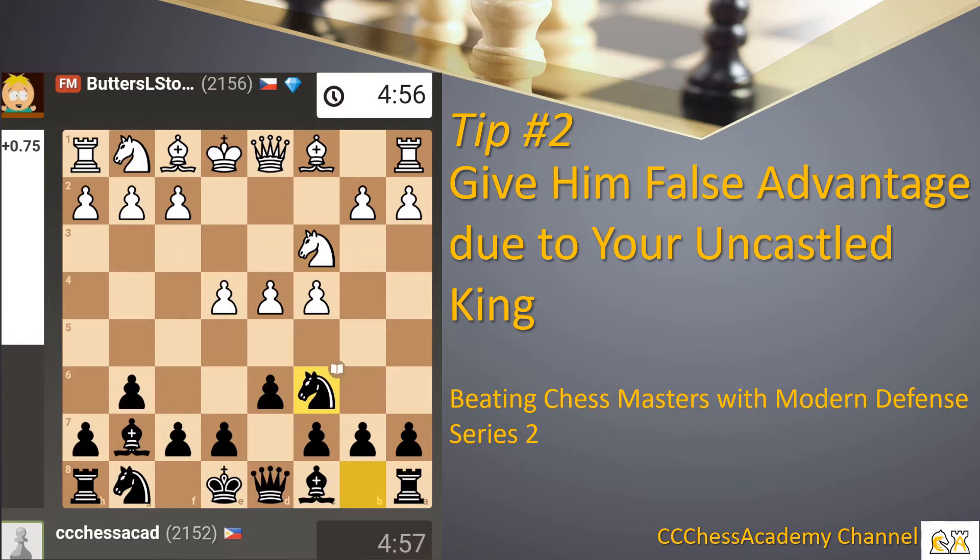As you can see here, initially White controls the center and Black apparently allows this. But in this phase of the game, we can see that Black starts to challenge at least part of the center — with the knight, pawn at d6, and the fianchetto bishop at G7, Black is now trying to challenge control of e5 and d4. In particular, the pawn at d4 is now being targeted.